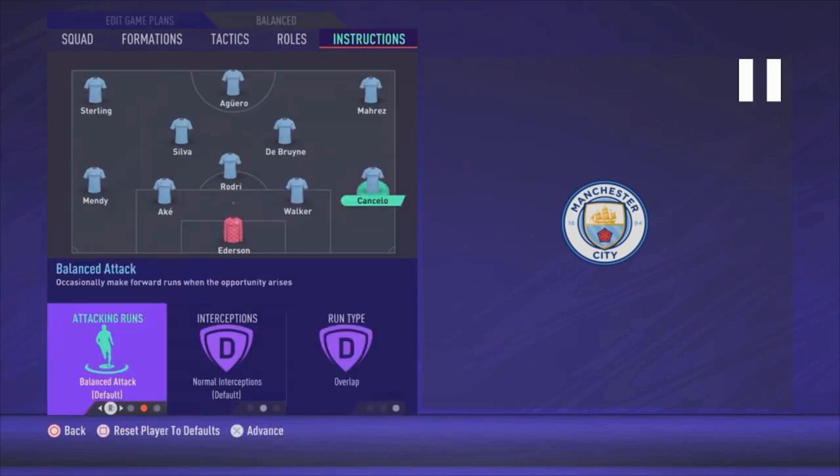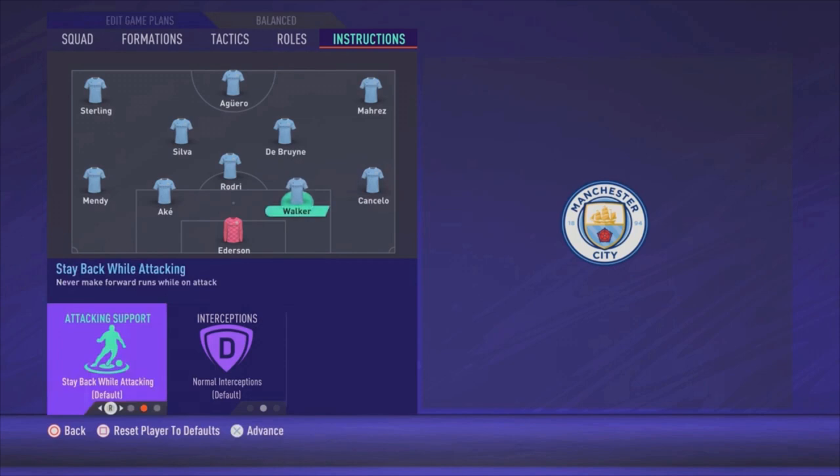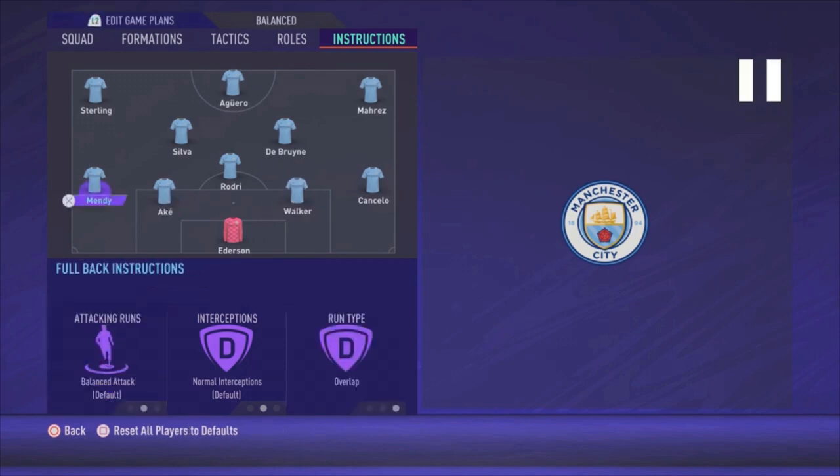Now let's go to the player instructions. For Cancelo, the only thing I changed is the run type to overlap, with balanced attack. Most of the time I use stay back while attacking. If you feel this is too attacking and your fullbacks are out of position too often, you can change it to stay back while attacking. But for me, balanced attack with overlap run type works well. Walker and Ake are default. Mendy has the same settings as the right back — only the run type changed to overlap, with balanced attack. Again, if it's too attacking or your fullbacks aren't doing the job well, put them on stay back while attacking.